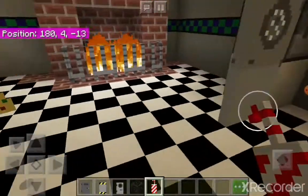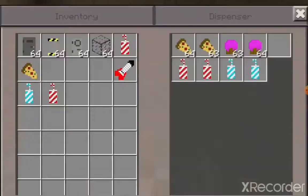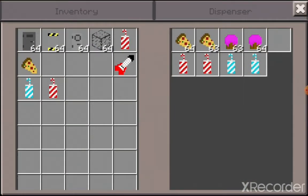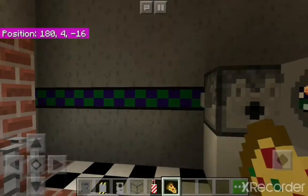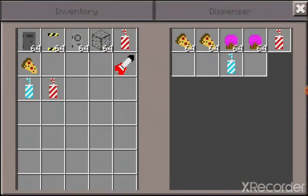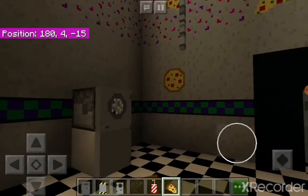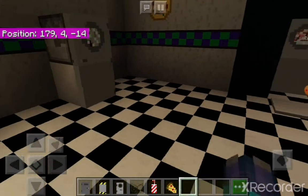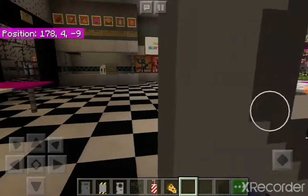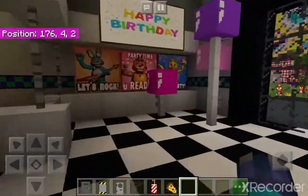Here are the fridges. You simply press this button and then you get a drink — yummy! Then press this one and you get either a slice of pizza, a cupcake, or some sodas. I think it is the same with this one. Yeah, delicious!